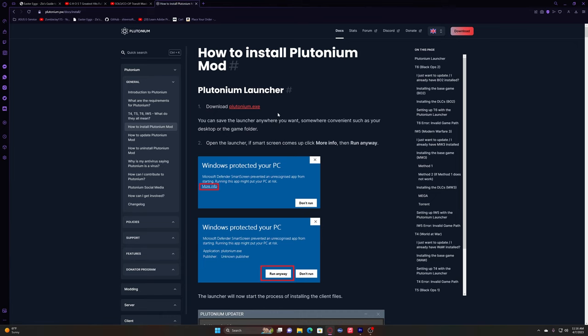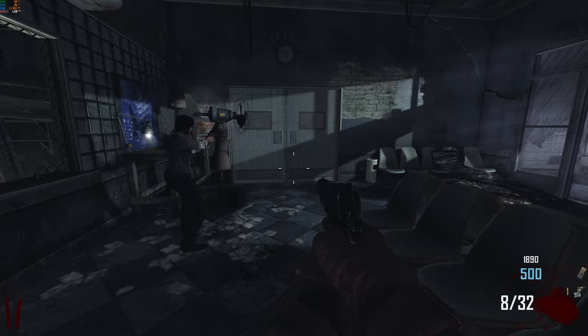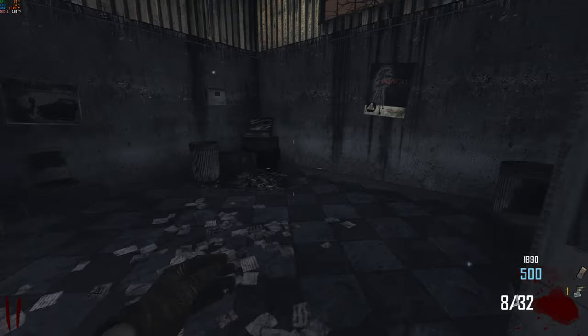Also, if you're playing in solo, you will need to download Plutonium and the solo mod from GitHub. I will leave links and steps to install both of these down in the description.